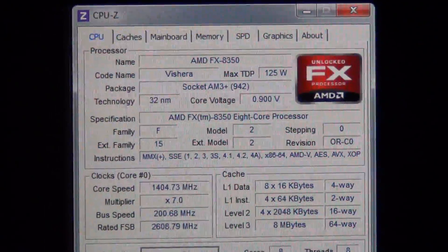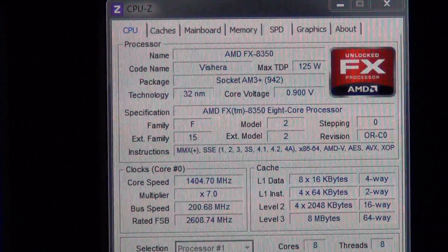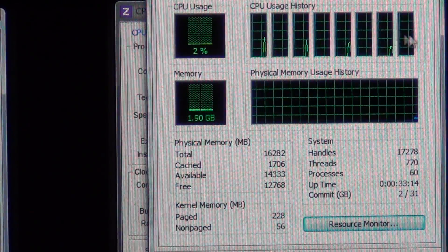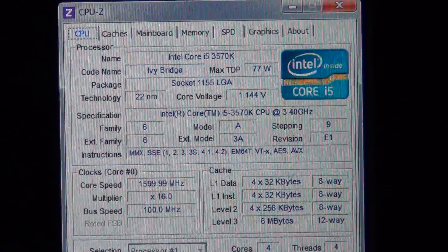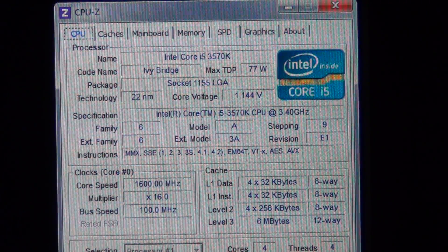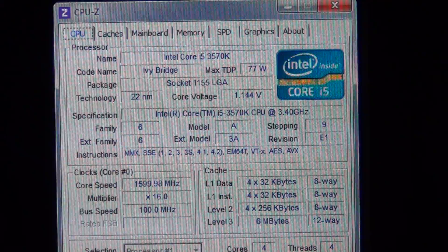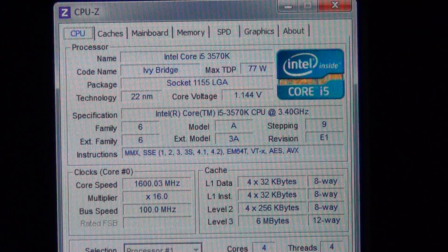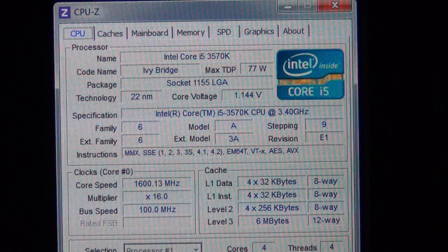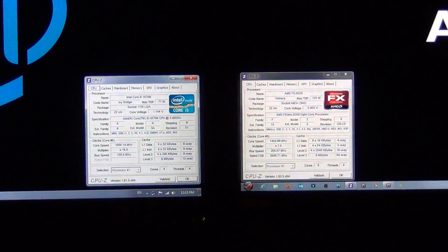The AMD FX-8350 is a 125W TDP 8-core CPU. Opening Task Manager you can see Windows sees it as 8 threads. By comparison, the Intel Core i5 is priced similarly — slightly more expensive — and it's a quad-core without hyper-threading. Most people say it's 3.4 GHz, but with Intel Turbo Boost it actually goes up to 3.8 GHz. So I've added 500 MHz to that to get 4.3 GHz, giving us AMD at 4.6 GHz versus Intel at 4.3 GHz.